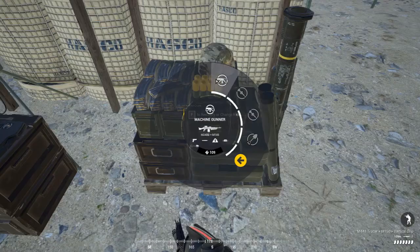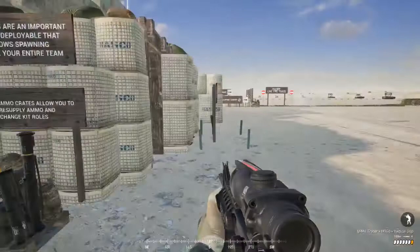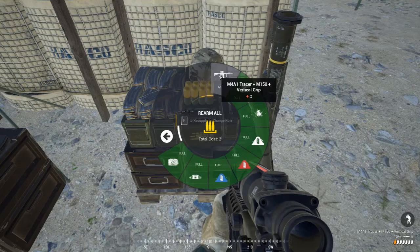I'm going to demonstrate rearming properly. I've gone ahead and wasted some brass, so I'll go to my ammo box and click the three-bullet icon to rearm. You can see here — the red '2' means it will cost me 2 ammo to resupply the bullets I've fired. I can click that or click 'rearm all' in the middle. When my hand reaches out, that confirms I have rearmed properly.